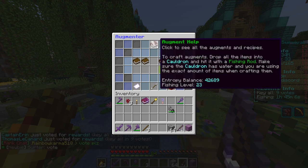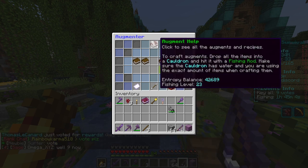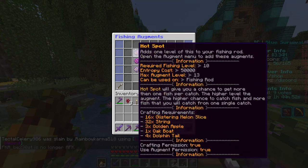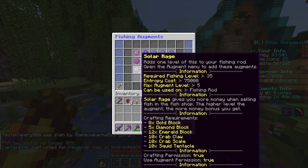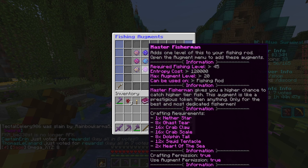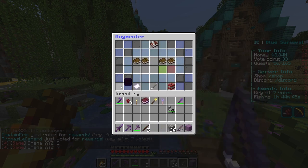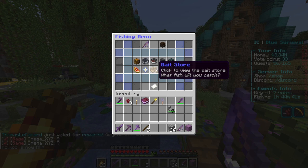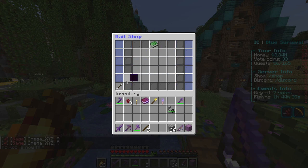The augments section is the upgrade portion. You get XP and that stuff every time you catch a fish, and there are different types. They get harder and harder and their level requirements get higher and higher. Now the bait store is completely empty — it's empty on all servers. I don't think it's fully implemented.